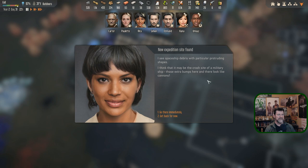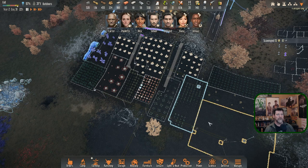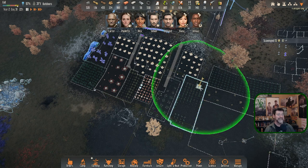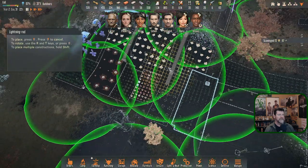Rita spotted spaceship debris with protruding shapes again — thinks it's another crashed military ship. Cannons. Searching the remains: the ship is very corroded and falling apart easily, but she found one of the ship's armories and pulled out a functioning high-tech weapon. Bring us back a 2.0 railgun sniper please! Moving the power pole to fill in the area — that works nicely without having to move anything else.